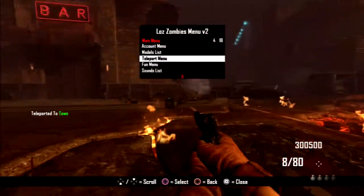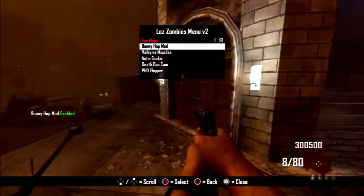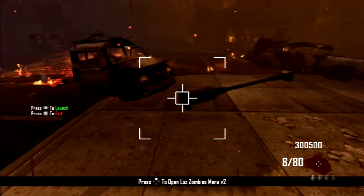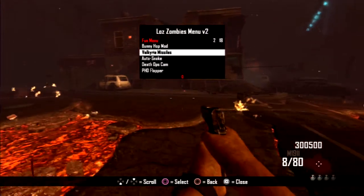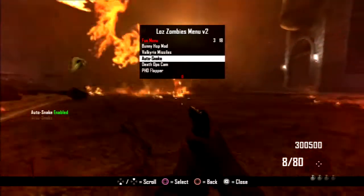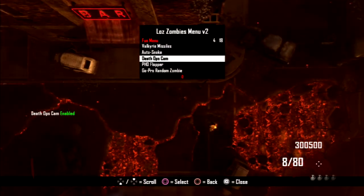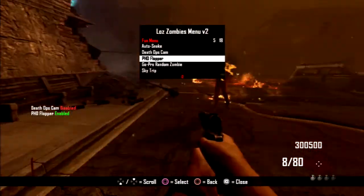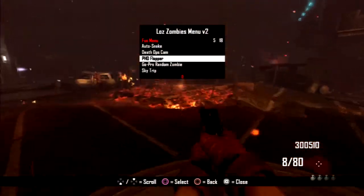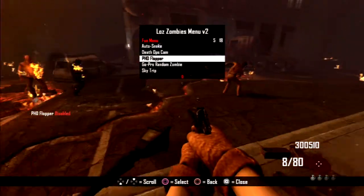Next you have the fun menu where you have the bunny hop mod which is basically just auto jump, then you have valkyrie missiles - you know, the simple valkyrie missile. After that you have auto snake - that's kind of messed up, I don't know what that's for. You have the death ops cam where it puts the camera way above you and you can move around. Then you have the PhD flopper - I'm not sure what that does. Oh - whoa! I'm not sure if that's this mod or if that's frog jump.